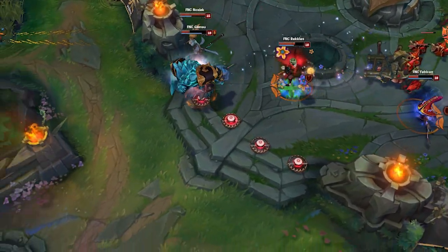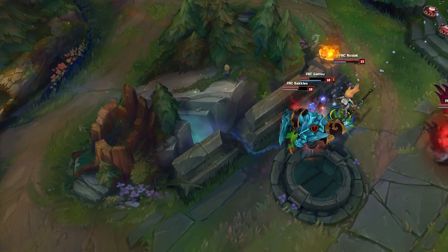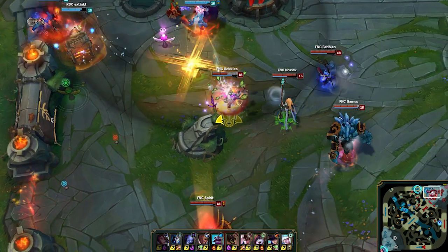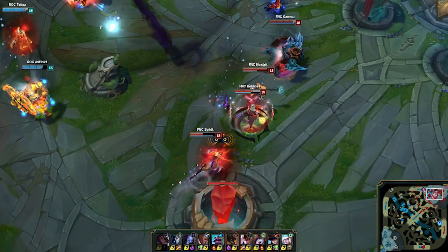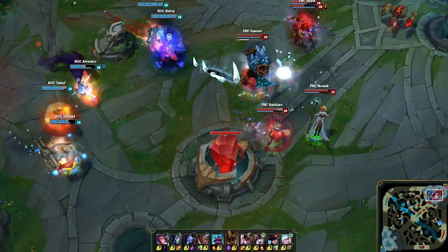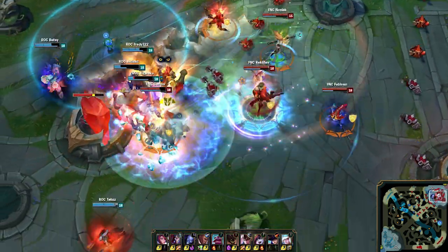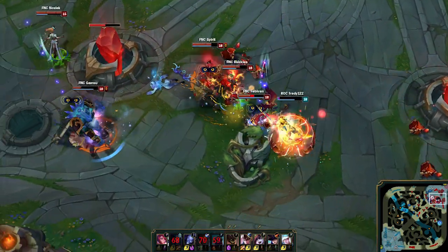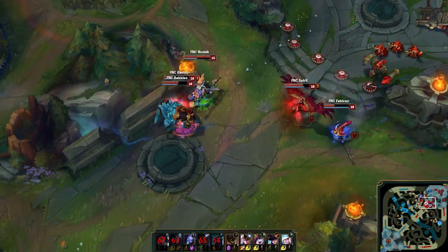All told, Rekkles dealt over 7,000 damage to champions in the final teamfight alone, and 47% of his team's total damage to champions for the game. Even though Rekkles only picked up a single kill in 47 minutes, Fnatic's willingness to funnel him gold through minion kills and play around him in the final teamfight was critical to their success. This was the first time all game where Fnatic were able to execute on their composition strengths, and by doing so, they utterly destroyed Roccat in the final teamfight. After the fight, all it took was a march down mid lane and a defense against a desperation backdoor move from Roccat to give Fnatic a 47-minute win.